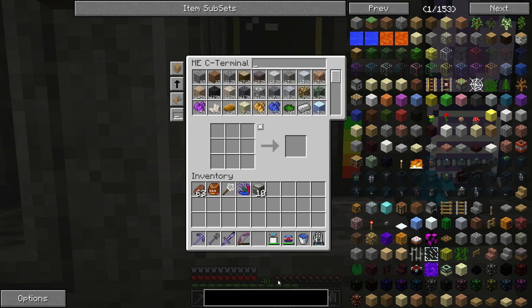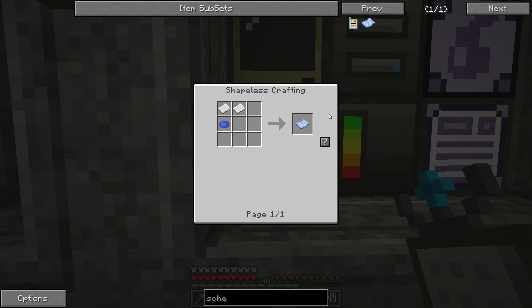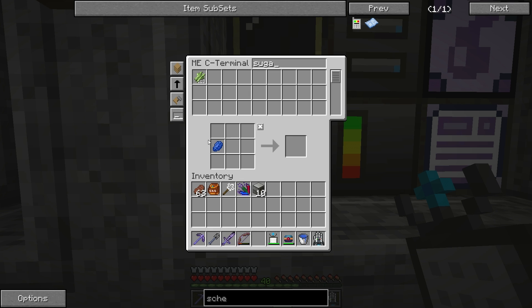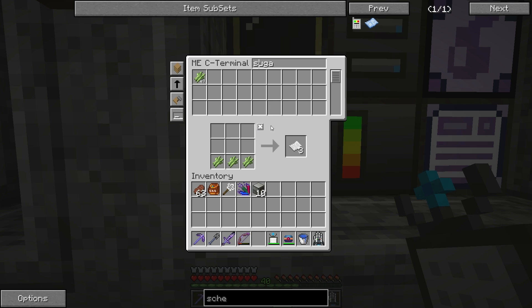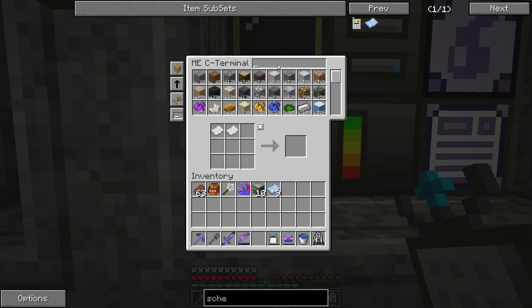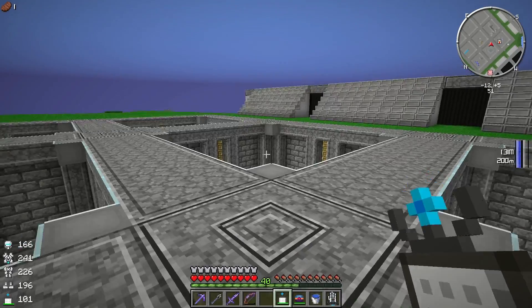We're also going to need schematics — these guys right here. Each one of those Cyclic Assemblers needs one of these. We don't have any paper but we've got sugar cane — hopefully we have enough. We'll make 63 of those. So we need ten schematics then. Oh, they do stack — okay. We are out of loose lapis but we can work around that. There's our tenth one, very good.